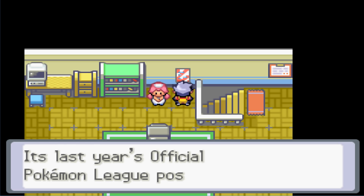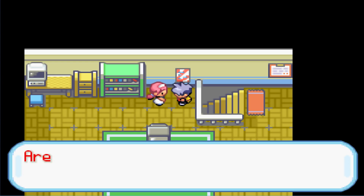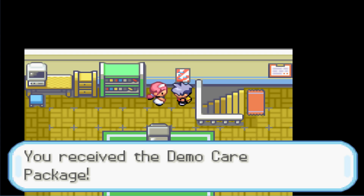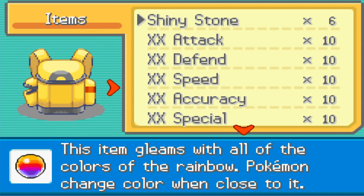There's last year's official Pokemon League poster. The NPC mentions this is for demo testing purposes only and asks if we're interested in testing out the custom items, which contain spoiler alerts. We accept and get the demo care package. First up: six Shiny Stones — an item that gleams with all the colors of the rainbow and makes Pokemon change color when close to it.